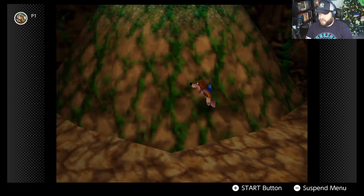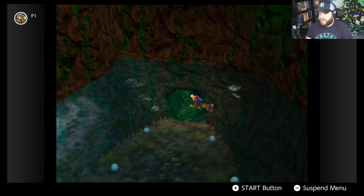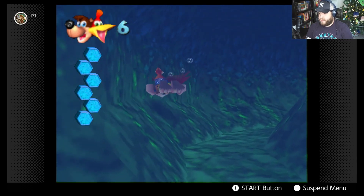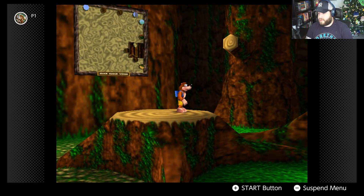There's another music door that needs 180 notes so we can't get in yet. We jump down, grab some eggs, and take the underwater path just to make sure nothing's hiding. Looks like it's just a way back up — and another puzzle.